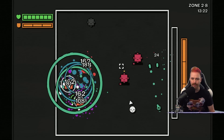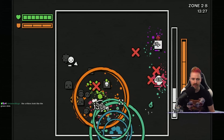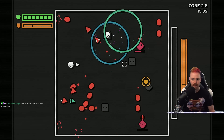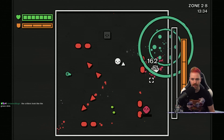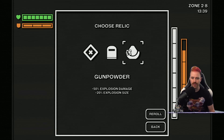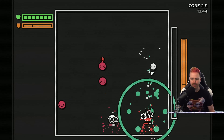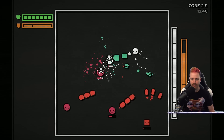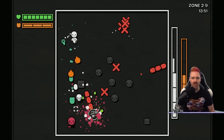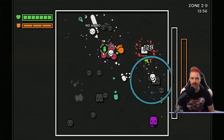How do I get ammo? Is it this thing? Yes. Let's see here — bigger explosions. Is there a difference between the green explosions and the orange explosions? I could not tell yet.